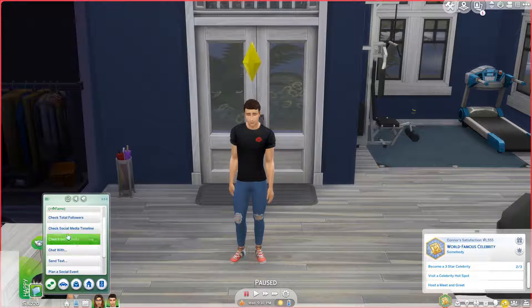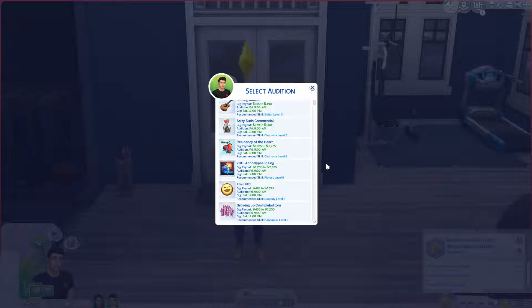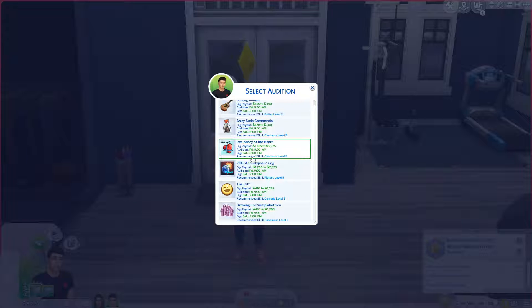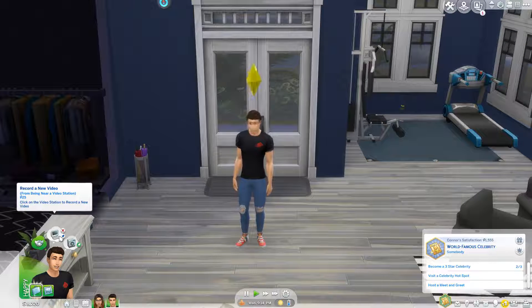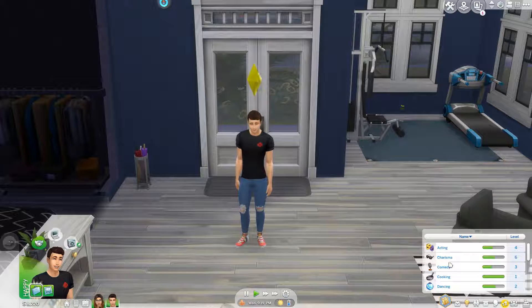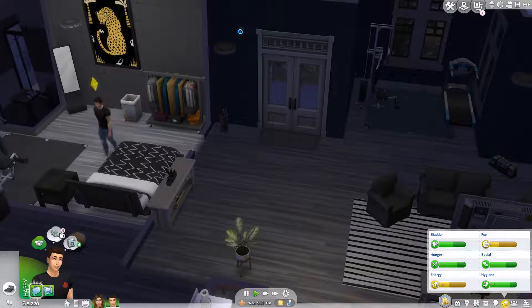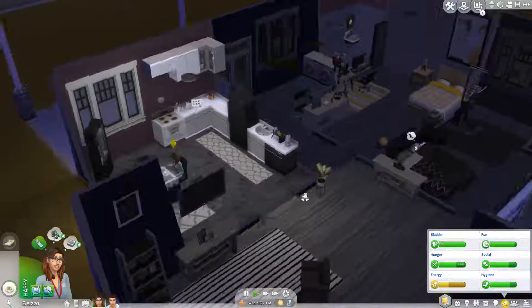We're going to go ahead and check for gigs. We have Residency of the Heart — which one gets the most money though? Apocalypse Rising looks like the most money. I should do Residency of the Heart — fitness level 5 and charisma level 5. Let's try the Residency of the Heart one. He needs charisma level 5 and he's charisma level 6, so we're actually really fine. He's going to go to sleep, and she's going to go to bed — I'm going to go ahead and end this video here.